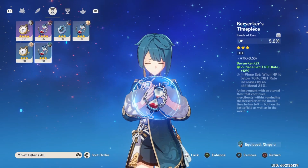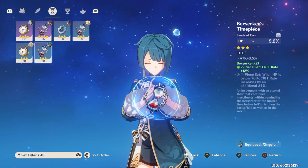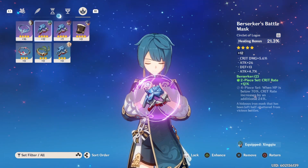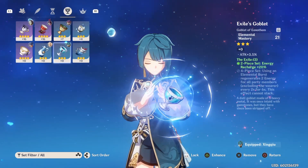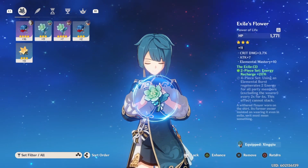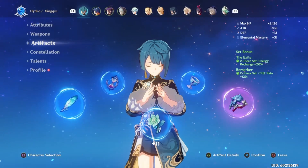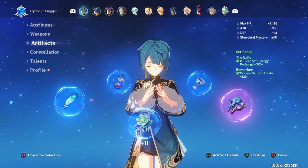I have some really trashy artifacts right now because I haven't had a chance to truly build him. I'm mostly trying to increase his health and energy recharge, and sometimes I'll throw in attack. One piece has a healing bonus, attack, attack percentage, and crit rate, but most have energy recharge. I just want a huge amount of recharge because I think it takes 13 seconds for his elemental skill to recharge, which is comparable to Razor's attack cycle, so it works for me.